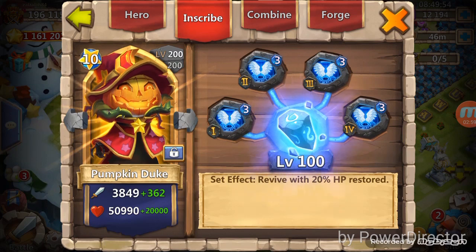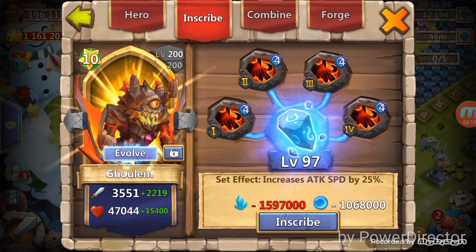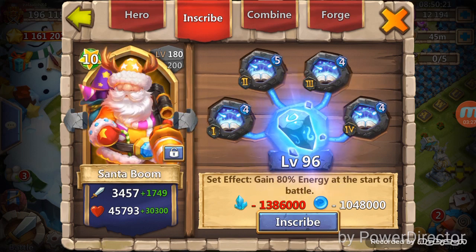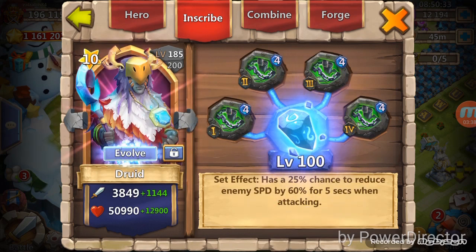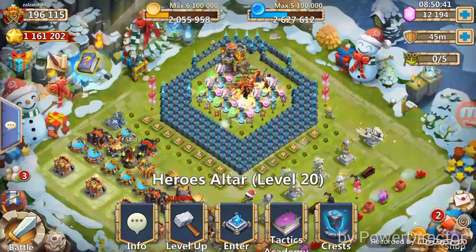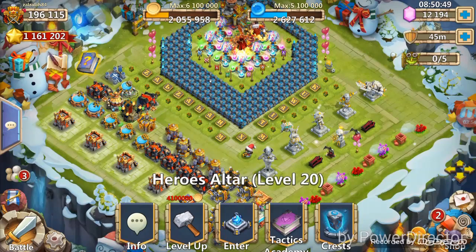So this covers the hero talents. I'm using Revive on PD, level two Scatter on Velad, Berserk on Golem with a level five Scatter, level four Scatter on SK, and level four Scatter on DD as well. This is mainly what I'm using to defeat HPM — that's what I have on my heroes. See you later, bye.